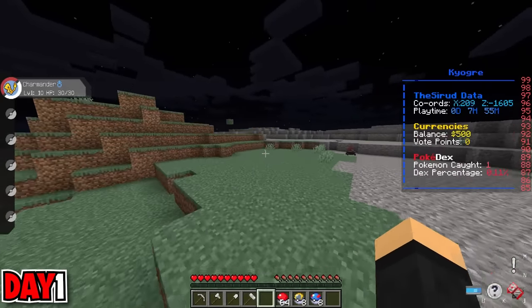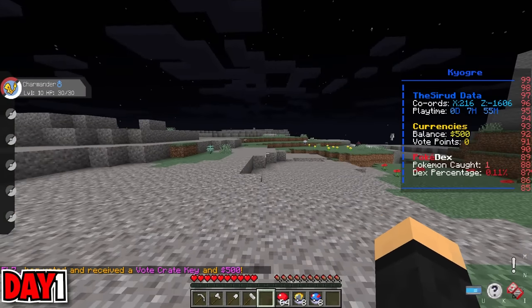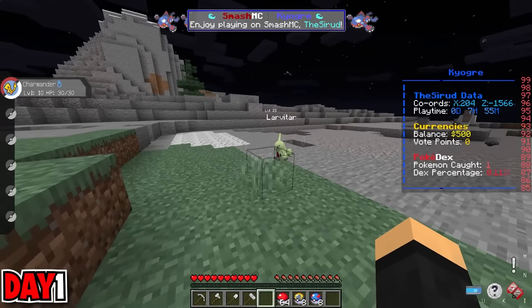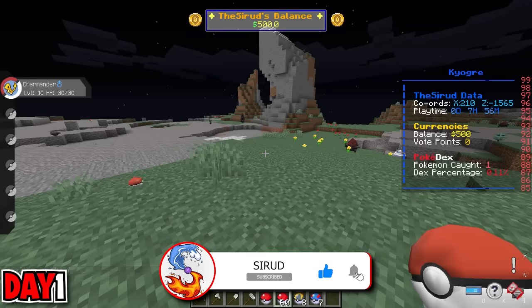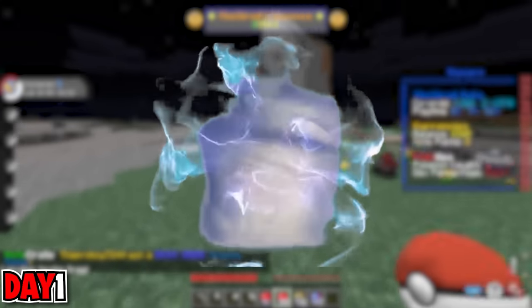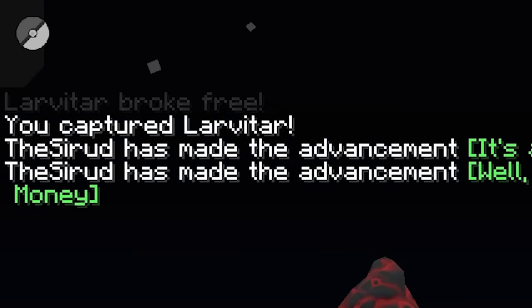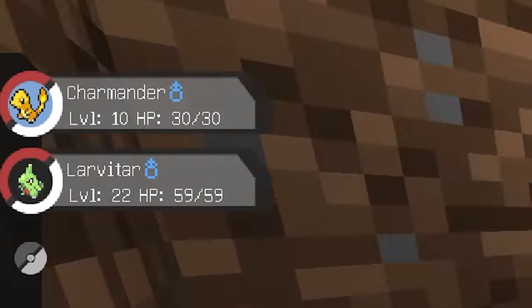So I RTP'd into the wilderness and got searching for Pokemon. Since one of my goals is not only to get a bunch of fusion Pokemon, but also to beat all of the gyms, I wanted to make sure I had a lot of really strong Pokemon. The first one I came across was a Larvitar, which will eventually evolve into a pseudo-legendary Tyranitar. I chucked a bunch of Pokeballs at it until I captured it — boom, we had our second Pokemon, a level 22 Larvitar.